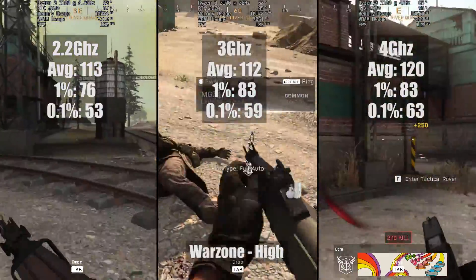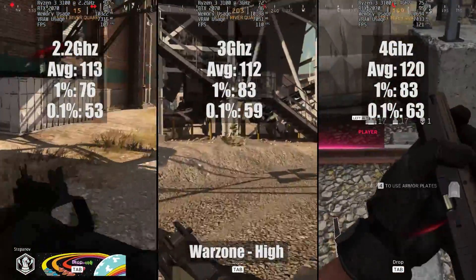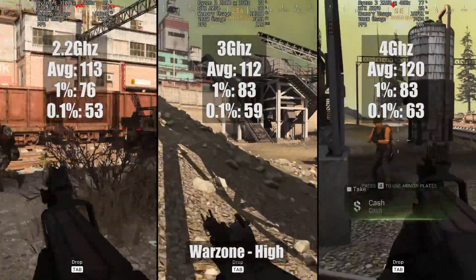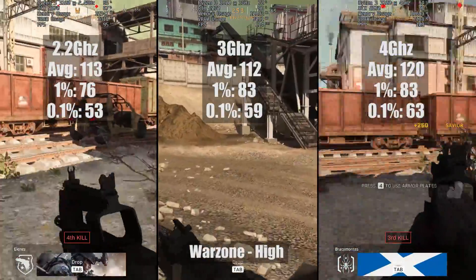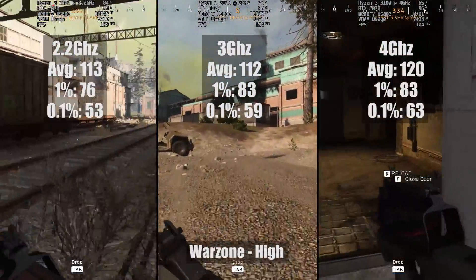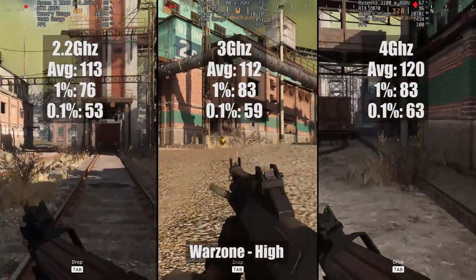In Warzone I was quite surprised to see that the average figures were very close, and at 2.2GHz we saw a better result than at 3GHz. The same can't be said for the 1% and 0.1% low figures though, but they are still very respectable, and at no point throughout today's tests did we see any game-breaking stutter or lag.